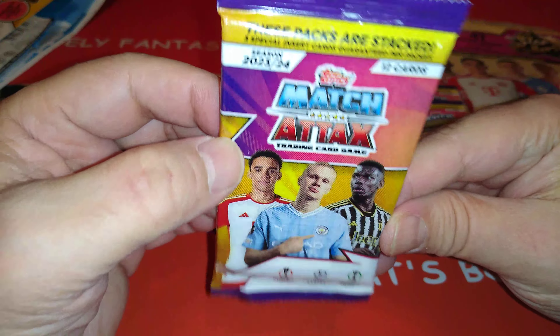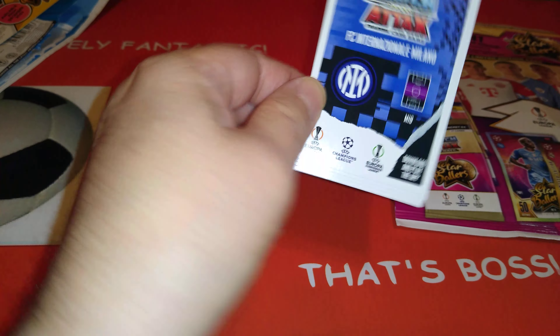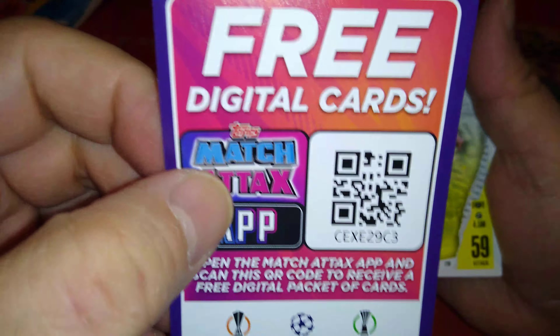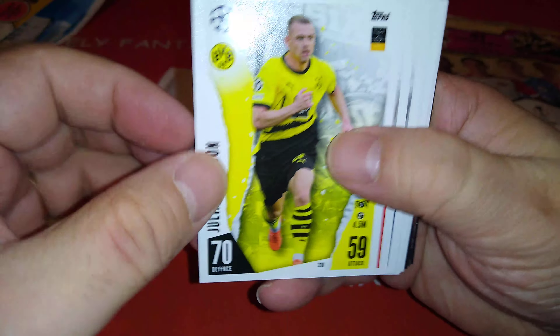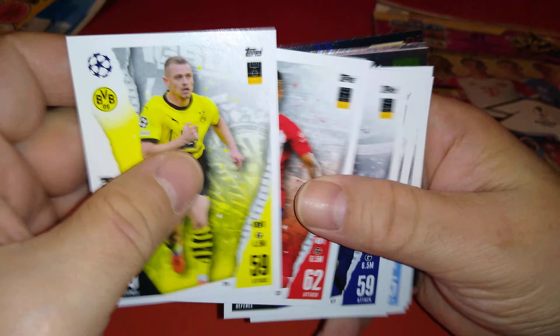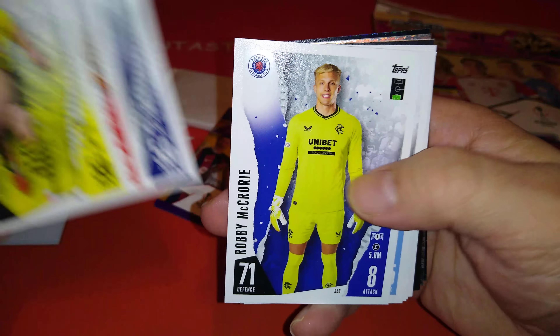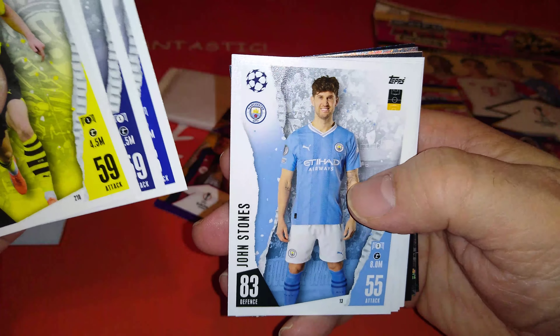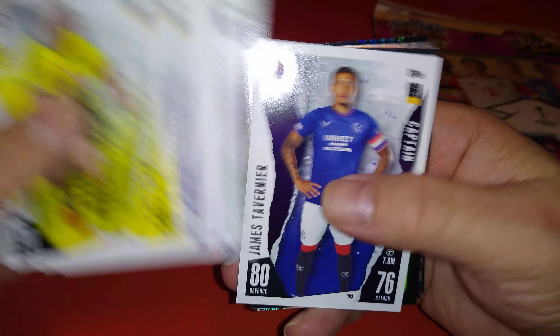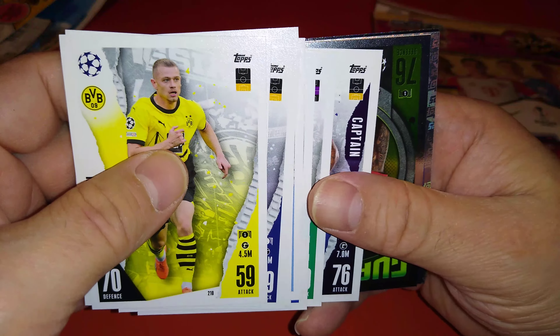Let's have a look at the packets first. Here's our first packet, let's see what we're going to pull out of it. Here's the code if you're still playing online. Base cards: Mandava Atletico Madrid, Mukiele PSG, McGregor keeper for Rangers, John Stones, Frankie de Jong, Mendes for Real Sociedad, Concalves Sporting Lisbon, Tavernier for Rangers.